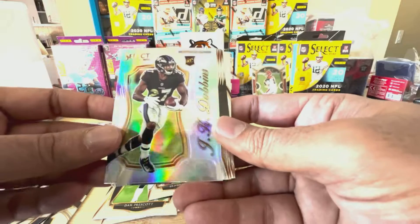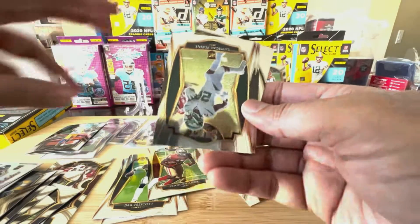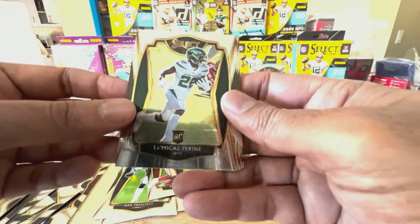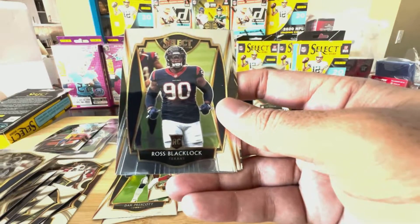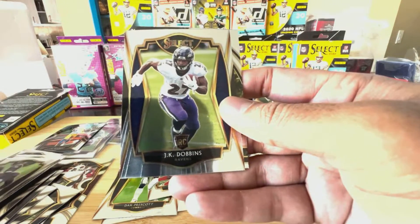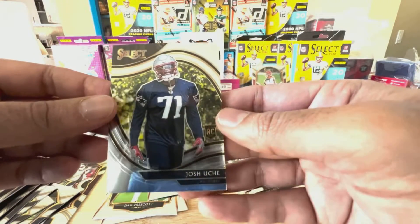Hot Stars — Josh Jacobs, that's a very reflective, very cool looking one. Oh, here we go — this is JJ Dobbins rookie Select card, very cool. Is it JK? It's JJ, sorry — I got that messed up. And there's Perrine — I think we already saw Perrine earlier. Another card: Ed Reed. Ross Blacklock.